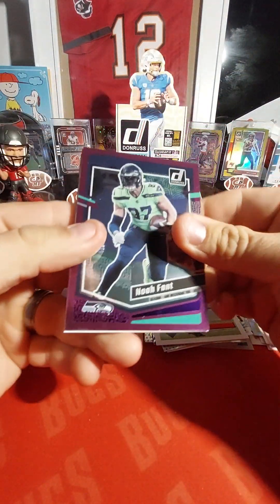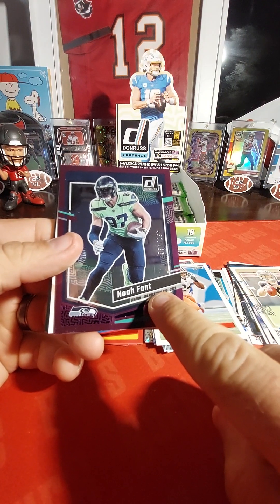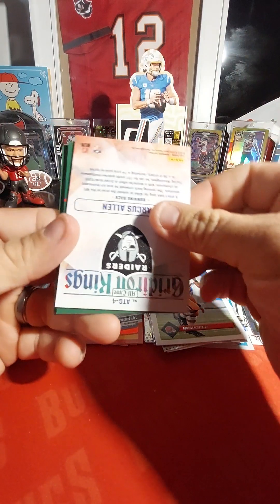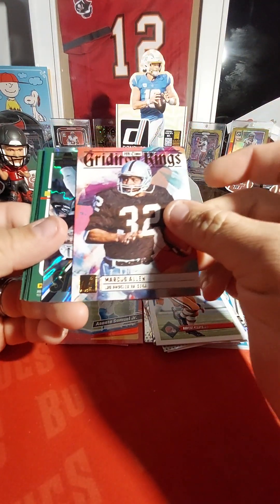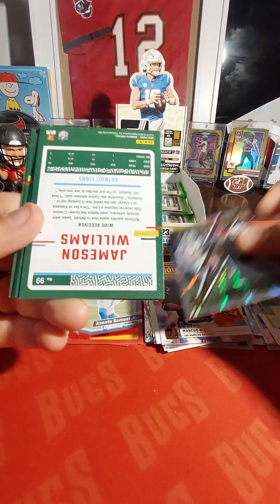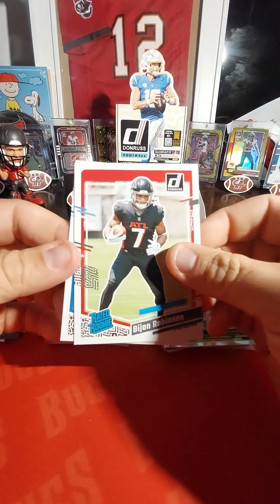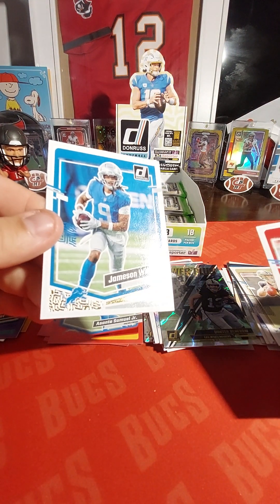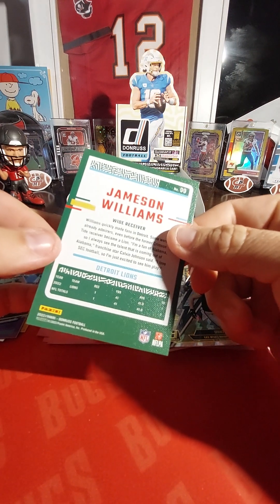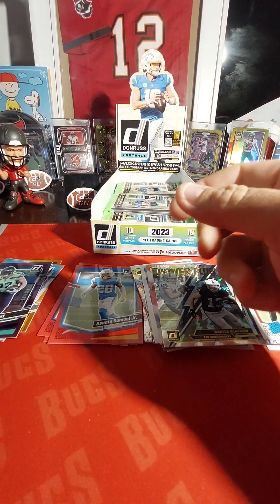Oh, you can see it on the back side — we got a purple! That's a Noah Fant and that is out of 486. So based on receiving yards — out of 486, that is so strange. And Marcus Allen again. Going backwards here — Power Plus on a Rent Row, and a Jameson Williams. I don't know what that is — number 99, but it's a canvas. I don't know what that is — that's kind of strange.